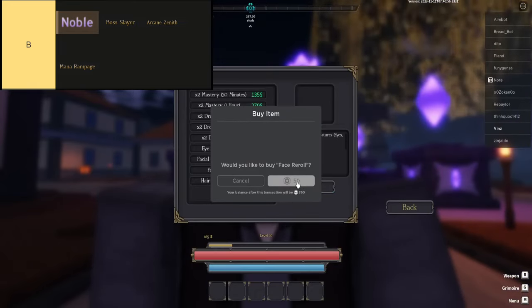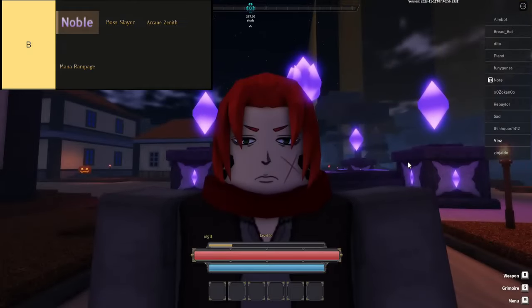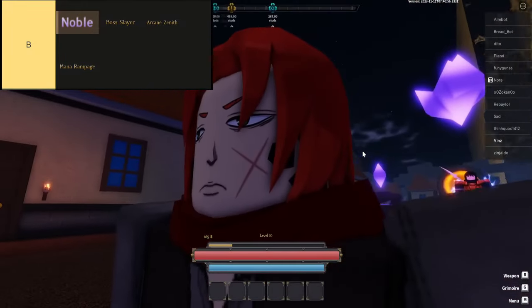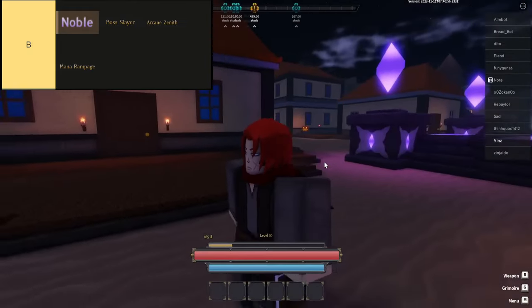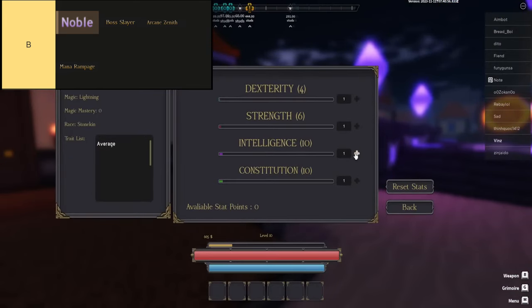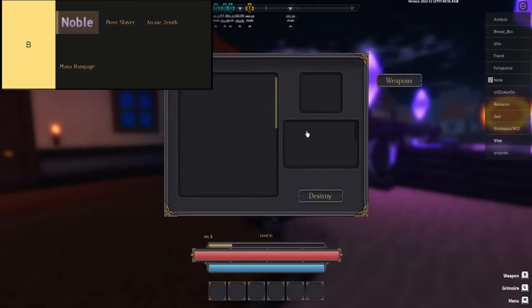Then there's Arcane Zenith, which cuts your mana consumption by 30%. This is a solid trait if you're struggling with mana, but honestly there are better options out there. And finally, Mana Rampage boosts your magic damage by 16%, but also increases your mana consumption by the same amount. The extra damage is nice, but the higher mana cost can really mess with your combos and overall effectiveness. These B-tier traits can add some value, but don't expect them to catapult you to the top.